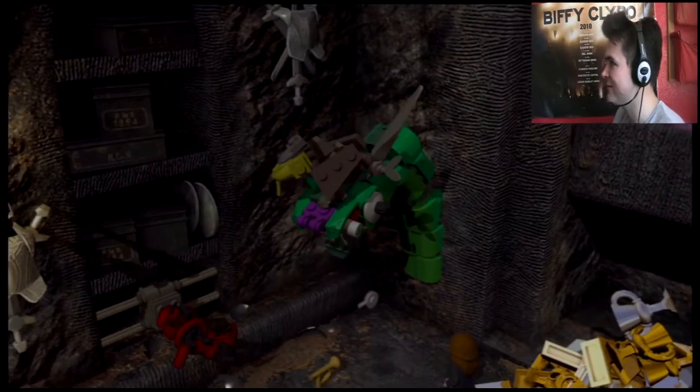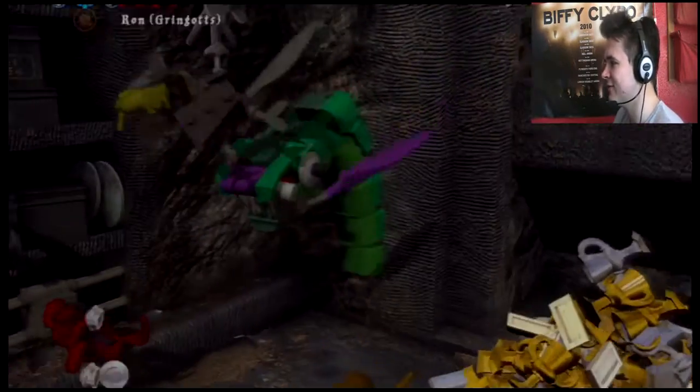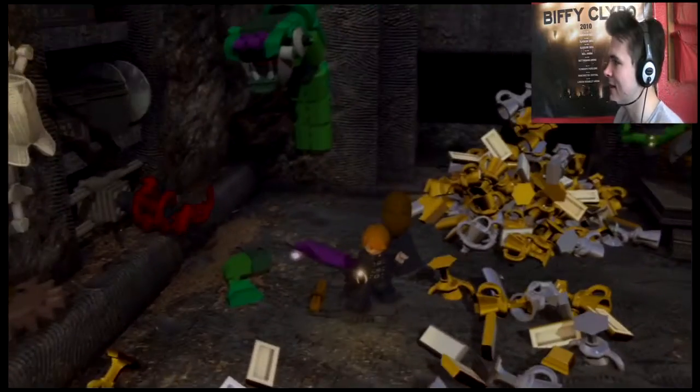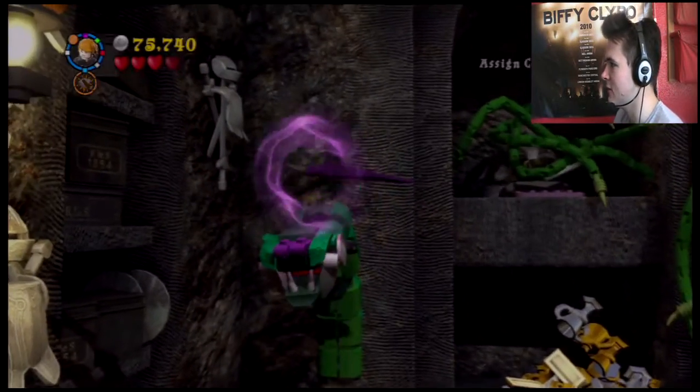What on earth are we doing in here? Why are we in Bellatrix's and Stranger's vault? This makes no sense. When he just vanishes into Ron, and Ron's like: how did I get here? Of course, this is a game. But just thinking about what it would be like in real life if you could just change who you were.